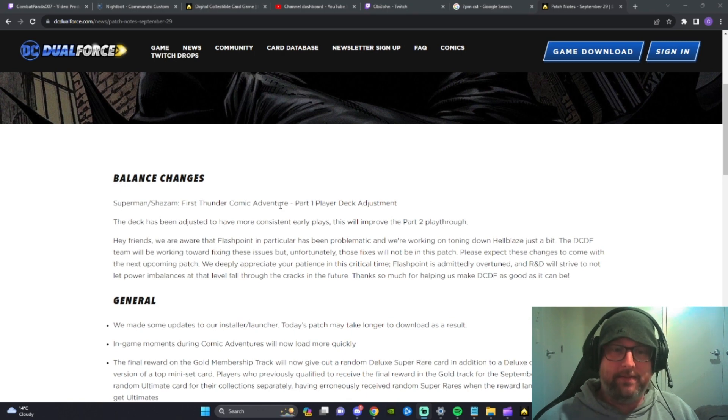This is a comic thing — we'll read through this one. So Superman/Shazam First Thunder comic adventure part one, player deck adjustment. There was the potential to get totally high-rolled by the AI, so fixing that is good. The deck has been adjusted to have more consistent early plays. This will improve the part two playthrough. This one is obviously relevant to all of us because that one is the one that is out right now to be played.